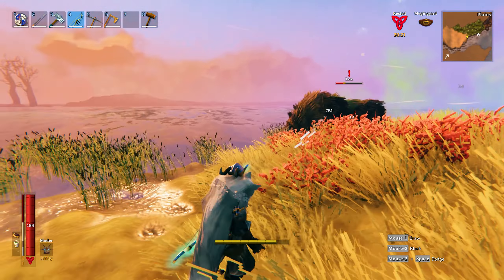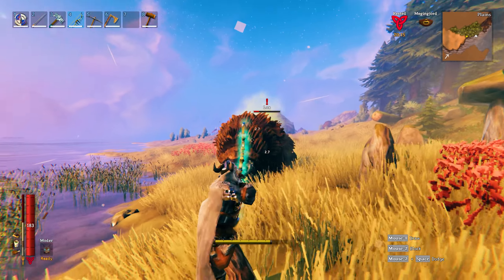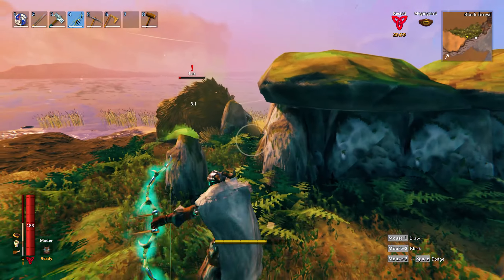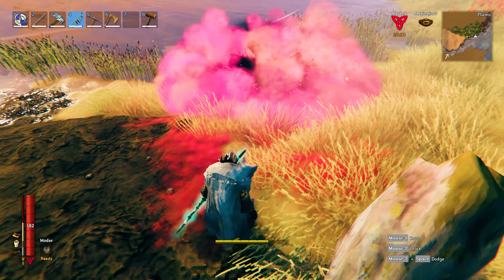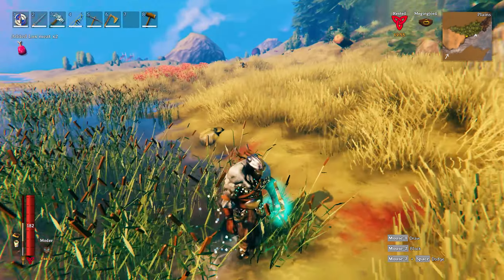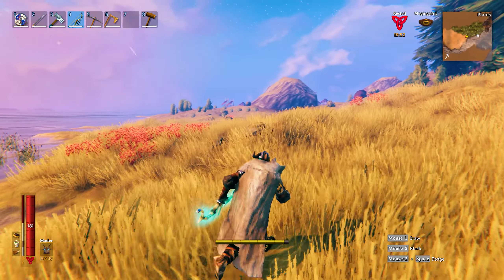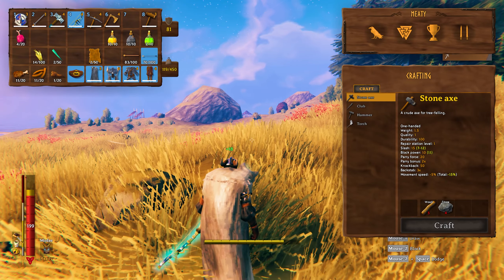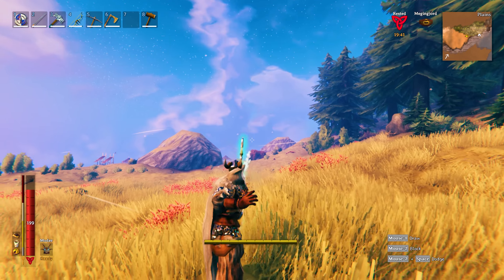These guys drop big old chunks of lox meat but you've got to be careful, they hit hard. Got a little close for comfort there. All right, big old chunks of meat — look at these, these chunks are huge. Oh wow, all three foods are active now — look at that stamina bar, oh my god it's huge!